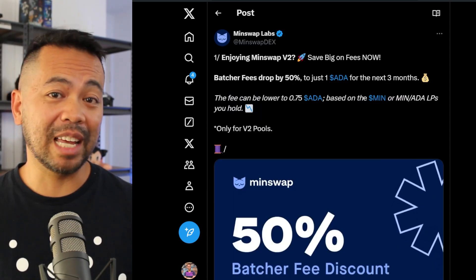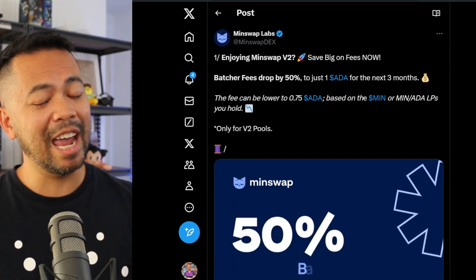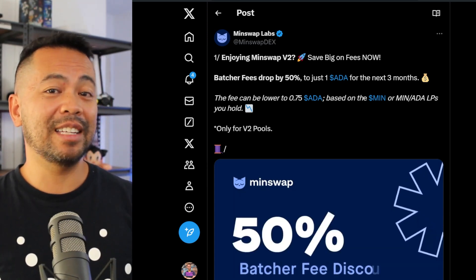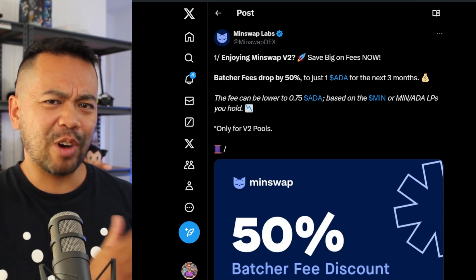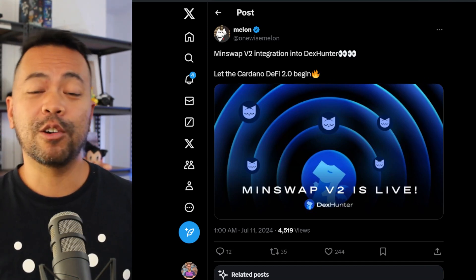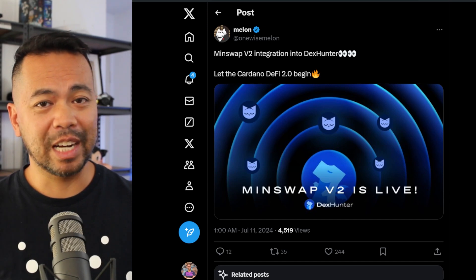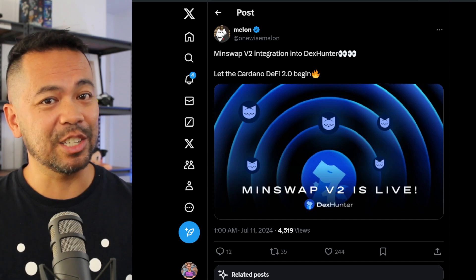One nice advantage right now is that the batcher fee has been dropped from 2 ADA down to 1 ADA, so all trades going through the platform will save on fees. This is a growing trend in the ecosystem — pushing down batcher fees so DEX aggregators can prioritize better trades. DEX Hunter has already integrated the V2 smart contracts, so trades will route through the brand new MinSwap contracts automatically.